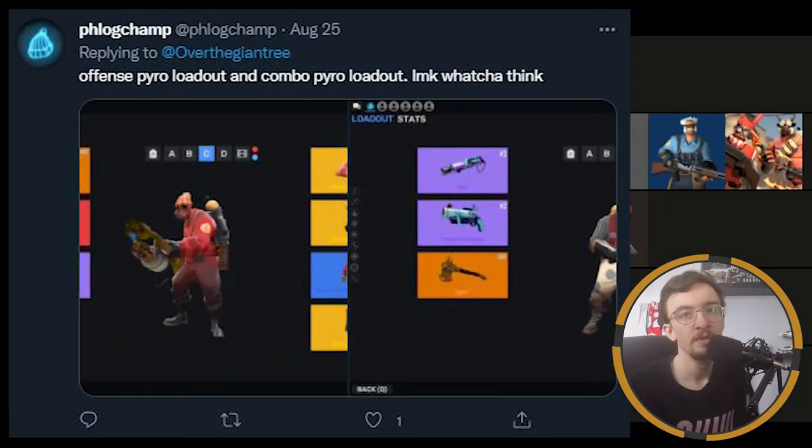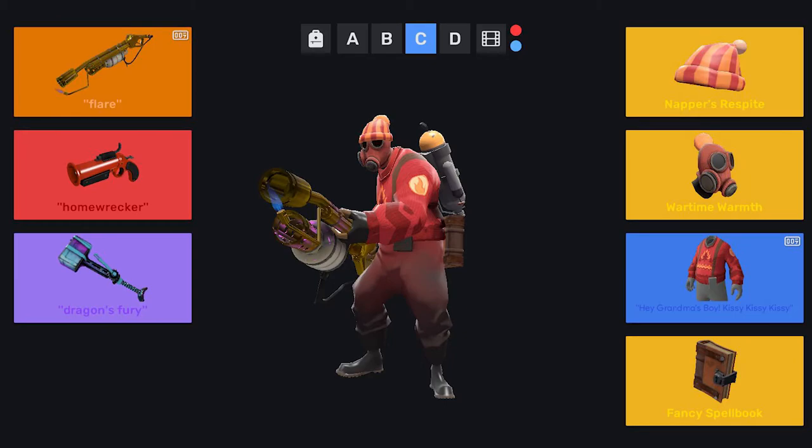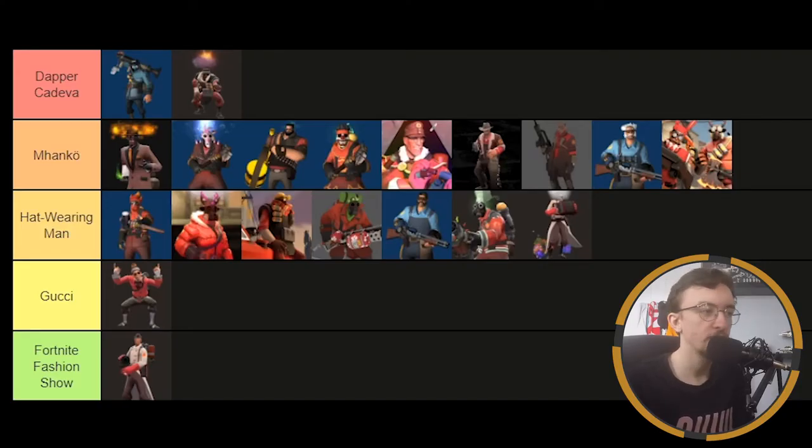And here we have Flog Champ — they've got an offensive Pyro loadout and a combo Pyro loadout. For their offensive Pyro loadout, they're called Flog Champ but they're not even using the Phlogistinator. They've got Napper's Respite, the Wartime Warmth, and the Smismas Sweater — a very nice cold themed loadout. I think that Pyro looks very snug. It's not bad at all really, it's a nice loadout. Manco.